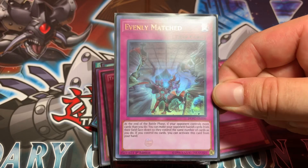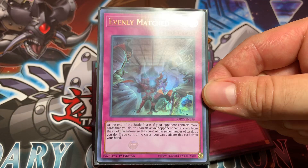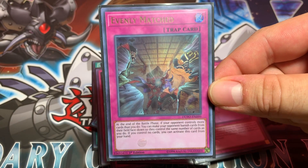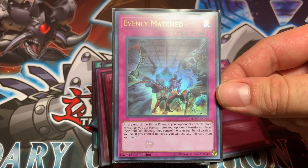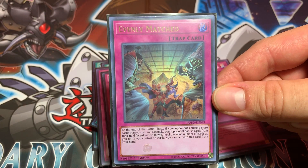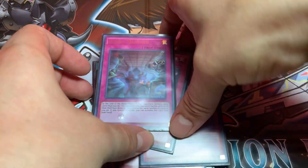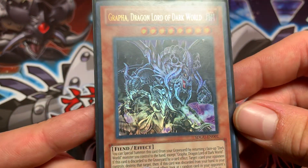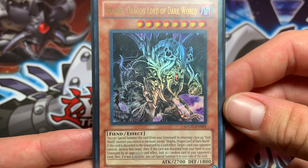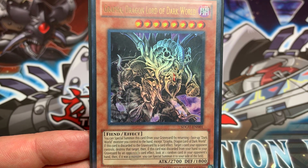Last up is Evenly Matched — running one of them just for situational purposes. If I'm completely lopsided and about to lose, you can use this to give you a little breathing space. And that's it folks for my Dark World deck profile. Please like, comment, subscribe, and until next time, this is Duel Hub signing off.